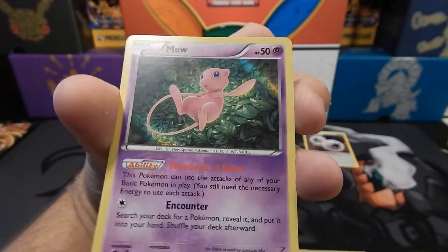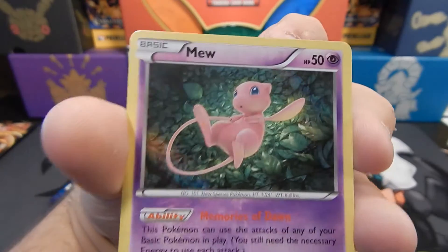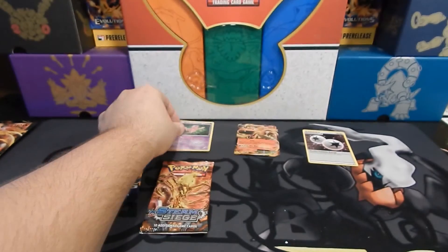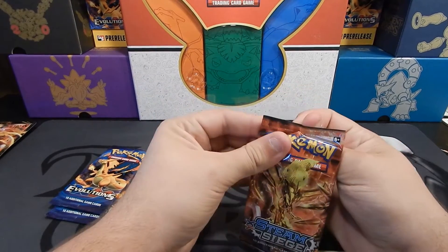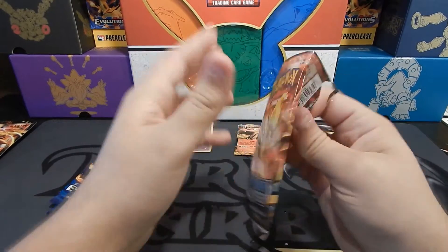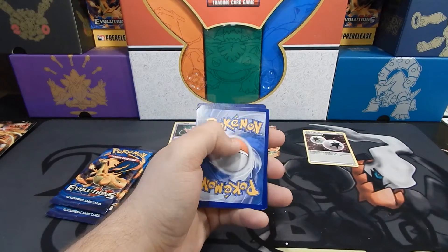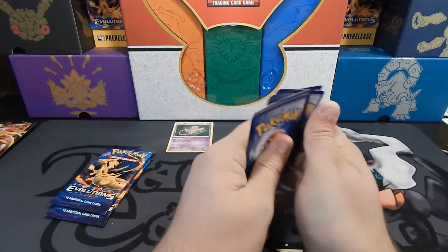I need to move that light — that light's in the way. There we go. Look, the lighting's fixed. I'm going to put that over there. It's just a Holo Mew. We all know what that code card means — if you don't, I'll keep it a secret to spoil the surprise.